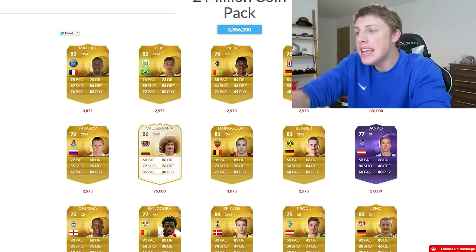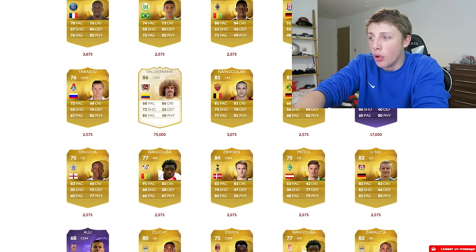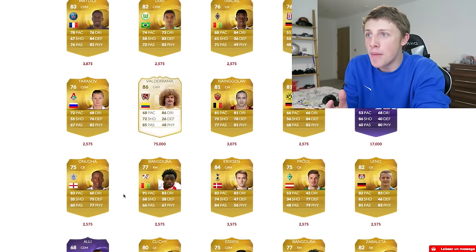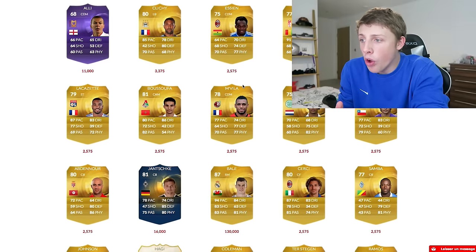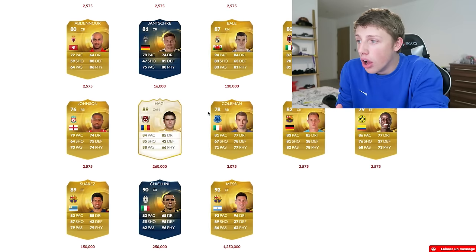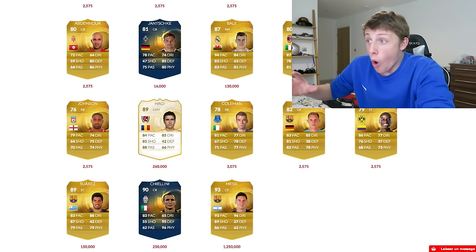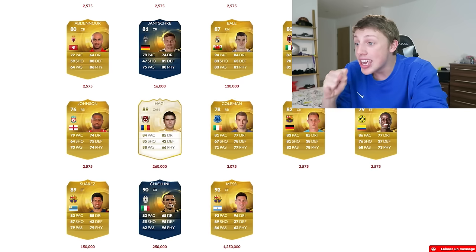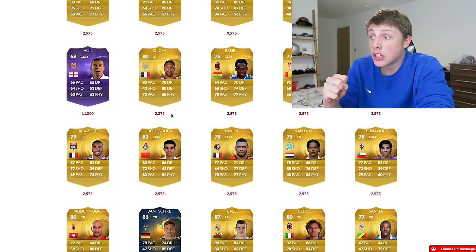I got Robben - the legend I got is worth less than Robben. I got a terrible purple and another terrible purple. Who the hell did I get that makes my pack worth 2.3 million? I got Messi and Bale! Chiellini, Suarez, Bale, Haggi - oh my God.